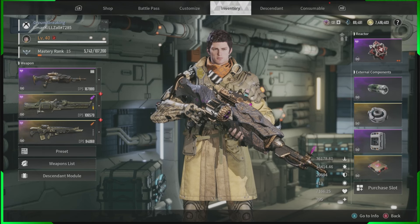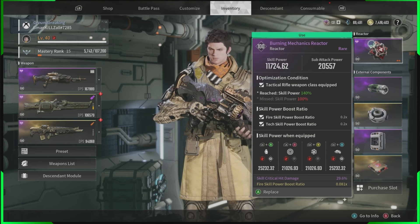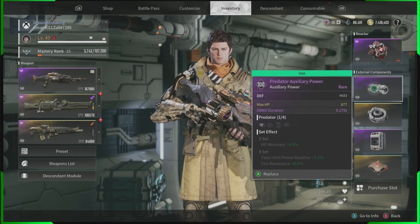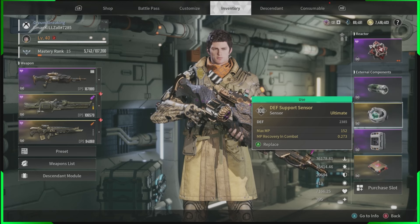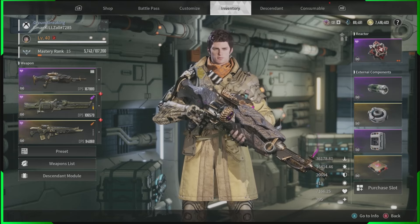This, combined with Bunny, is all you will need to get right through the game. For Lepic's reactor, you want to try and get that fire skill bonus ratio and critical hit damage — preferably in gold, as they make a big difference. For components we're going for health. On the sensor, we want max MP and MP recovery in combat. Max MP is important for this build because it lets us shoot more blasts out of our super weapon when it's active.